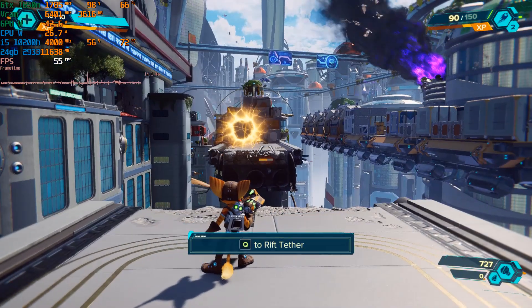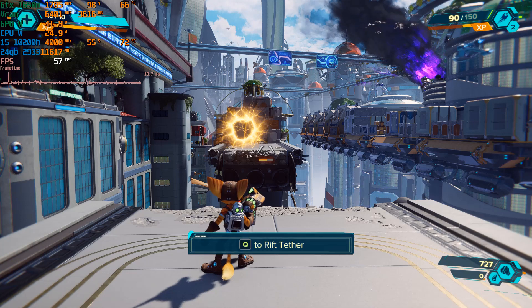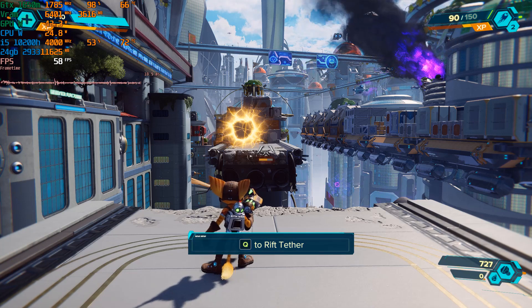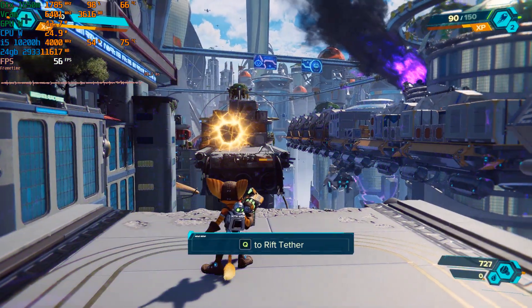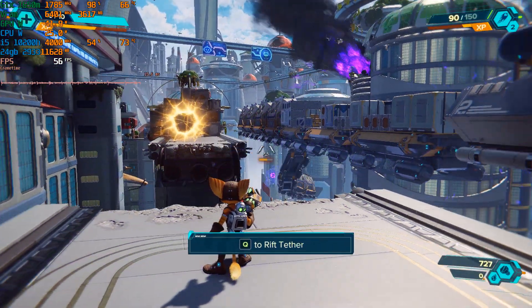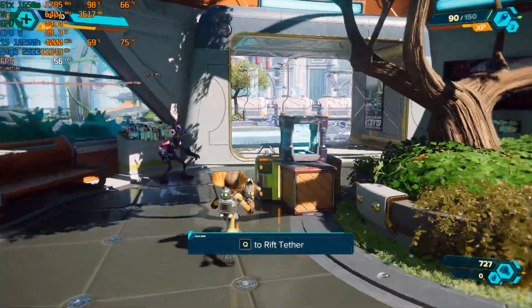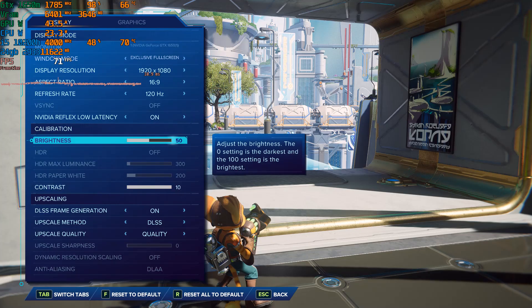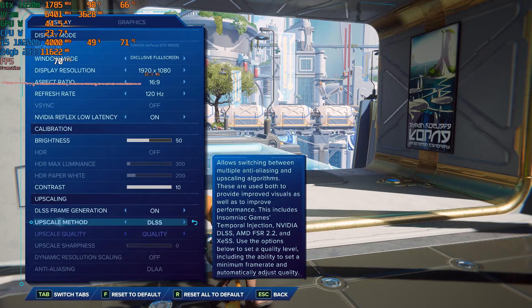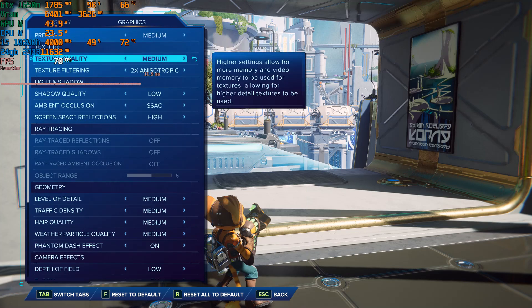I've just added in frame generation and straight off the bat in the same scene, previously with no frame generation at these settings I was getting 35 to 40 fps, and now I'm getting 56 to 60 fps. In certain areas I'm getting up to 70 frames. Just to show my settings again — it's exactly the same except I changed from FSR 2.2 to DLSS quality with frame generation on, and I'm still at the medium preset.